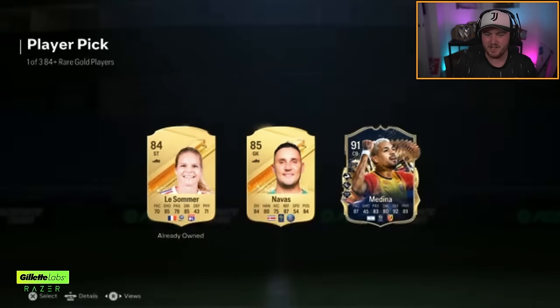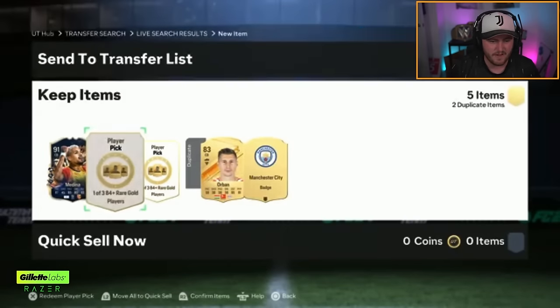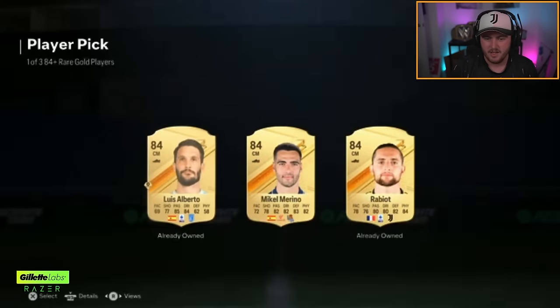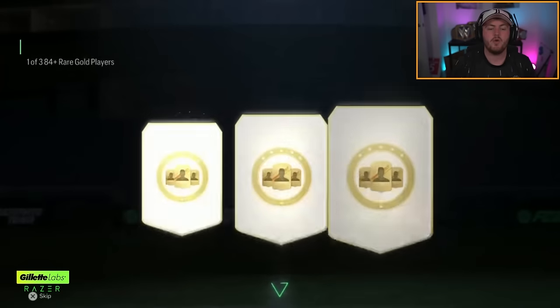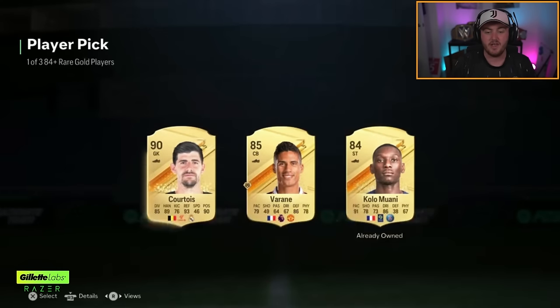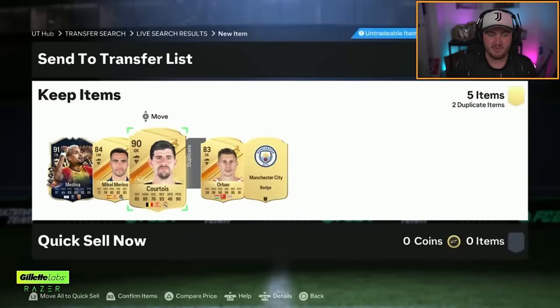Team of the season Medina — nice, cheeky little one. Team of the season in the first 84 plus player pick. Second one's going to be Mikel Moreno — not great. And the third and final 84 plus player pick is going to be 90-rated Courtois. Not the worst in the world, not amazing, but not the worst.